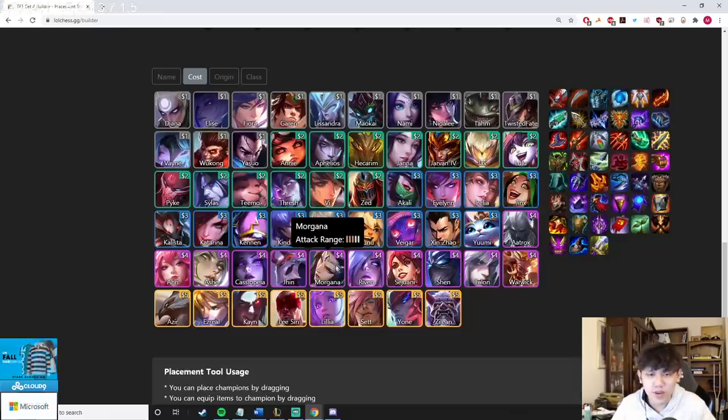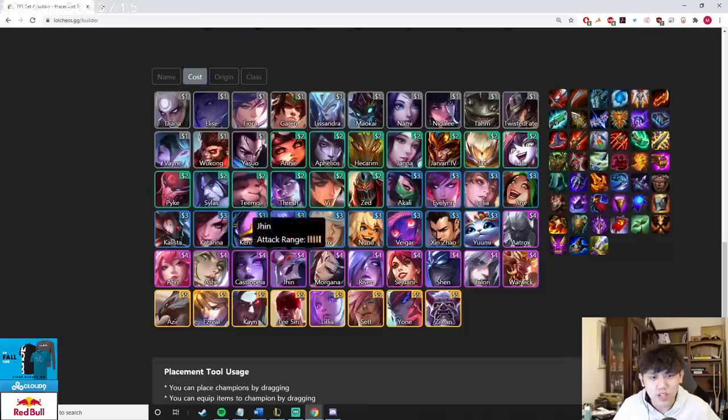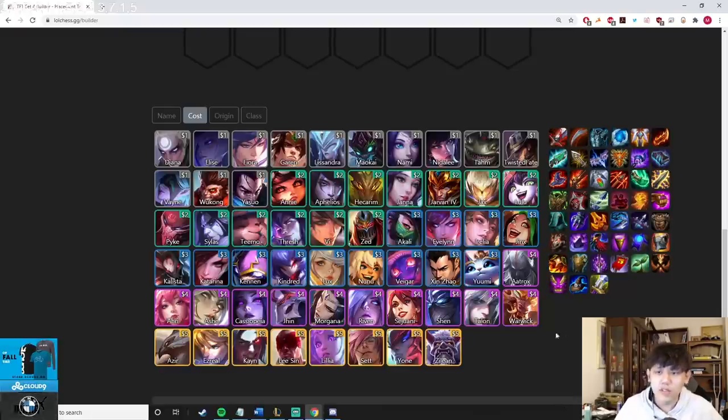Morgana — the only item she really needs is Morello; everything else is whatever. She's a decent holder of Ice Crown, Blue Buff (even with high mana, the initial cast is nice). Ribbon's best-in-slot is probably Bramble, Trap Claw, Spark — I wouldn't recommend GA though Blue Buff is okay, Ice Crown is fine, Locket is fine, TG is fine. Sejuani is the same — all tank items are fine. I rarely ever choose Sejuani chosen because of the opportunity cost of finding a four-cost chosen like Ribbon, Morgana, Jinn, Ash, or Talon. Shen Adept is probably the best chosen four-cost that's not a carry — Mystic Shen is also really good. Shen's best items are Bramble and Trap Claw.